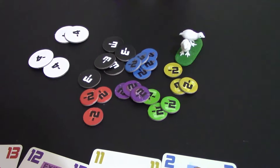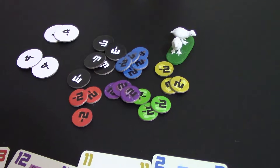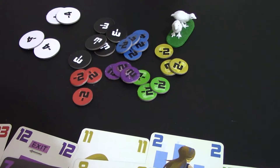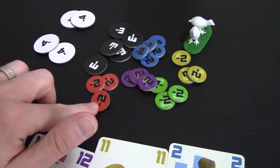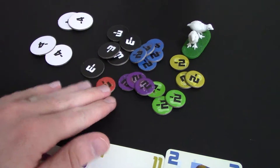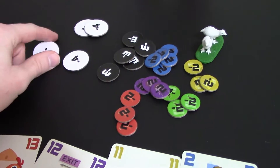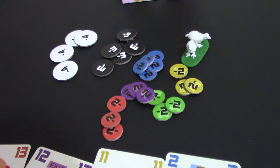In normal trick-taking fashion, the highest card of the color played out of the players will take the trick, and there is a trump color — blue — and if only one blue card is played into the trick, then the person that played the blue card will take the trick. If there's ever a depletion of one of the colors and you think you're going to take a red trick, you can take one of the wild negative 4s. No one takes the negative 3s, but in the game they may be taken.